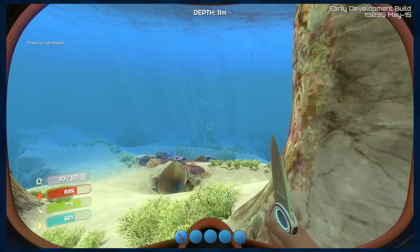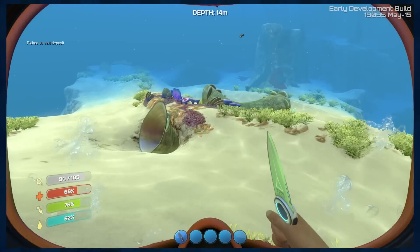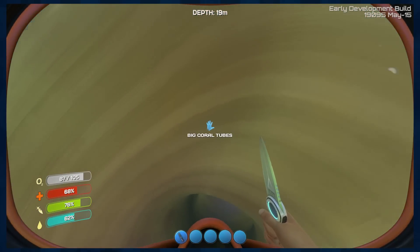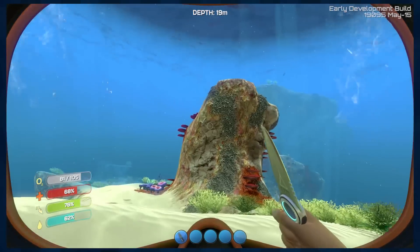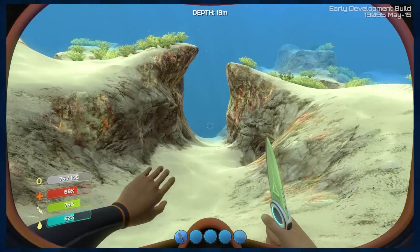Pick that up. Okay, so now we have a salt deposit, which means we can make bleach, which means we can make another health kit. Just completely decomposed vines. We don't need more big coral tubes. 100% what we need on today's episode is more copper, and then silver, if we can find it. Our tank is huge!